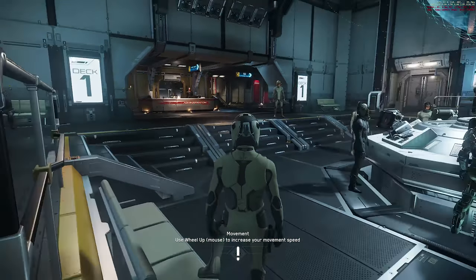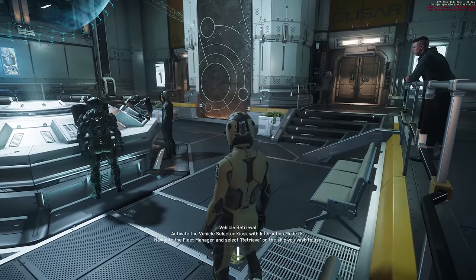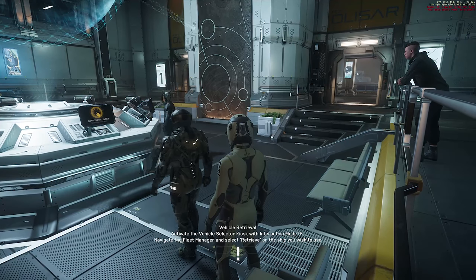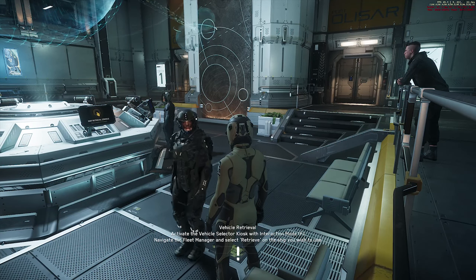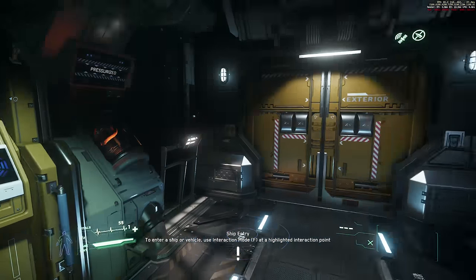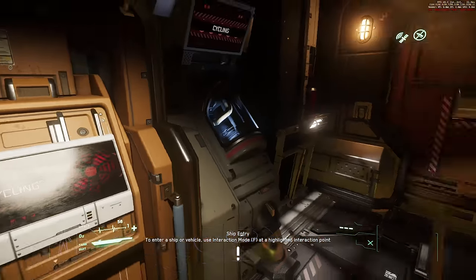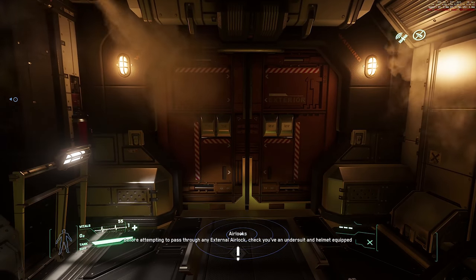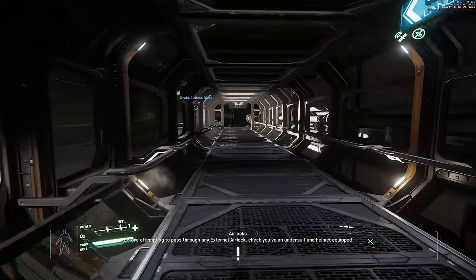Vehicle and ship wise, in this patch we have the Cyclone, the Razor, and the Nox Q. We also have some new ship weapons: the size 4-6 distortion scatterguns and the ballistic scattergun from size 1-3. We've also got the size 2 Series 10 Greatsword ballistic cannon and a Yellowjacket ballistic gatling size 1. We've got a Rhino repeater, the CF-447, and the OmniSky 9 laser cannon.